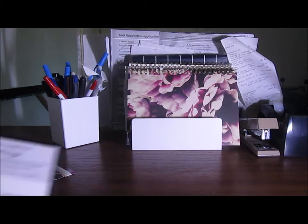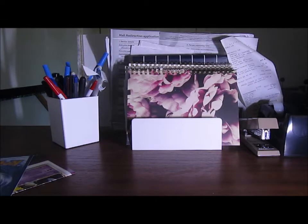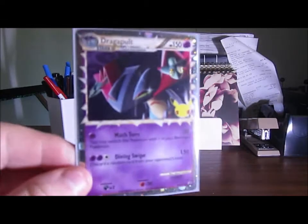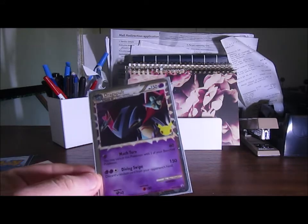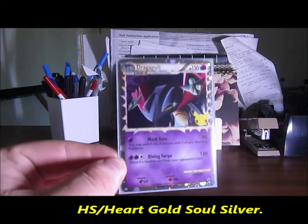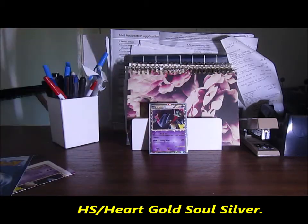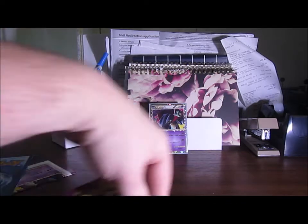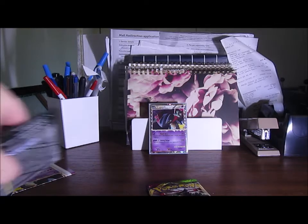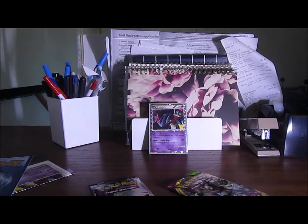You may as well have that code seeing you've already seen it, and here's the promo — so it's Prime. Prime cards came out, I believe, in HeartGold SoulSilver HS. I really want the Blastoise one. The Charizard — people are flogging them online for like a couple hundred bucks. That's what desperate scumbags do.